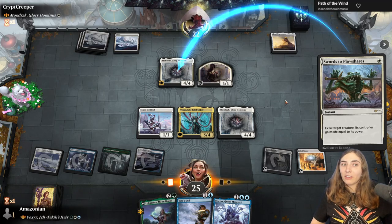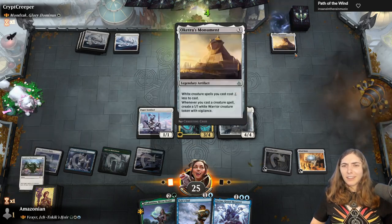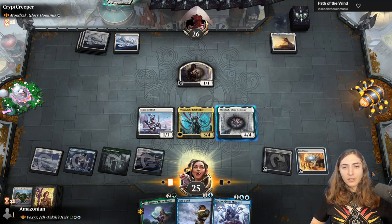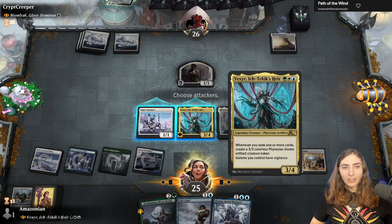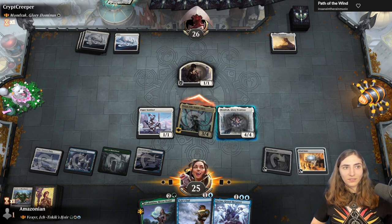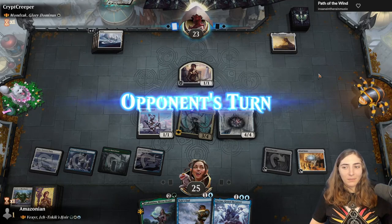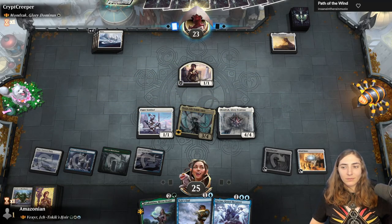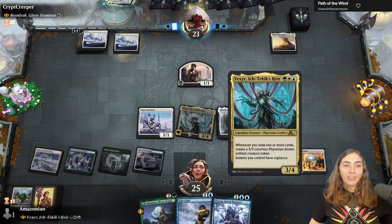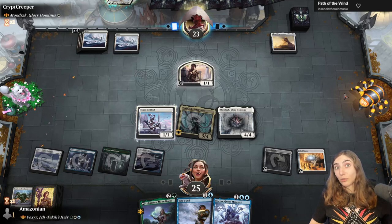And you do not have a Mondrak, because I'm exiling it with Swords to Plowshares. If you'd like, you could make it indestructible, but that does not stop the swords. Then I'm going to swing in — three damage. Let's go, Vexir! Got him. By the way, Mondrak is a card I actually already have in my deck because Vexir makes tokens, and doubling the tokens is really fun.